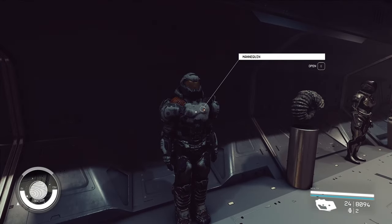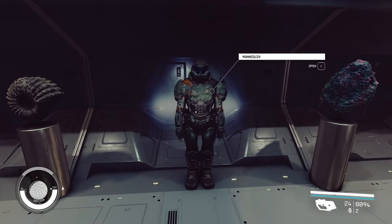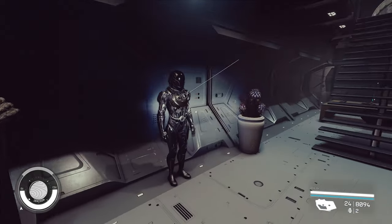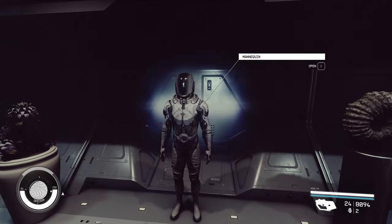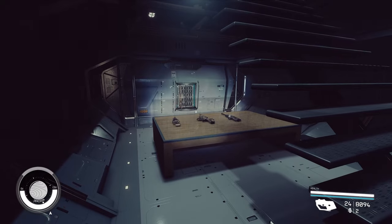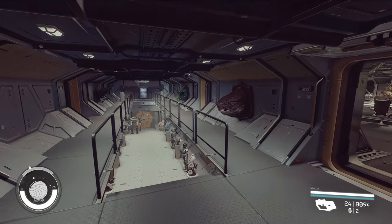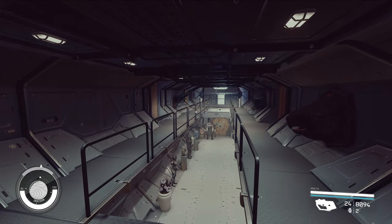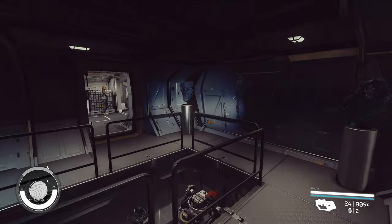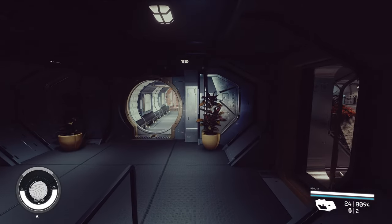I also have some Starborn space suits here. Stairs going up, and some armor showcases at the back below the stairs. I did not spend too much time designing the interior with this ship, mostly because I'm using a lot of mods. I want to use it for a while to make sure there are no other problems or glitches before I spend truly more time doing the interior.